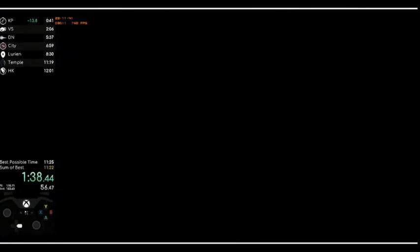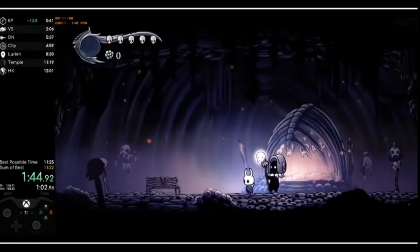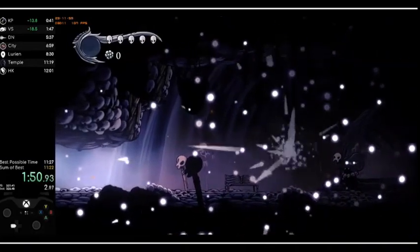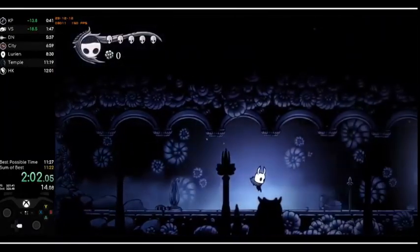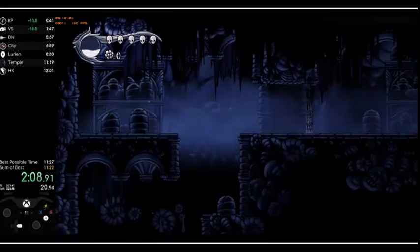What? He's playing two worlds at the same time. I think he can move all his Knight stuff in there. Now he's flying. I knew there were a lot of really weird glitches, but not this many. 18 seconds faster than his average run so far. Now he's walking on the ceiling, as far as I can tell.